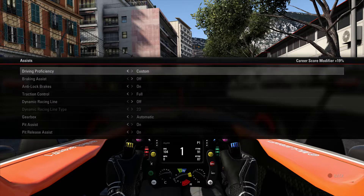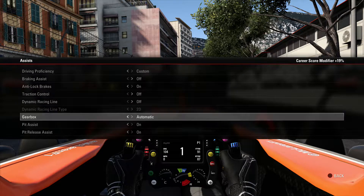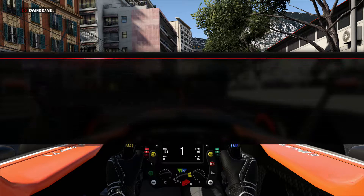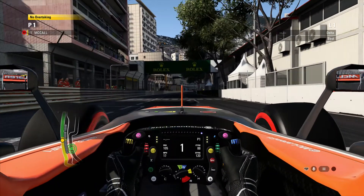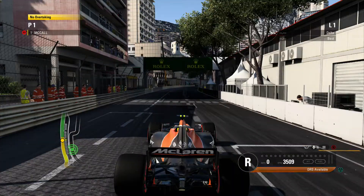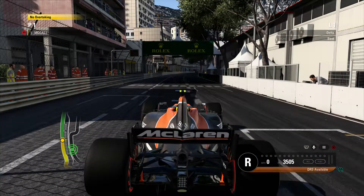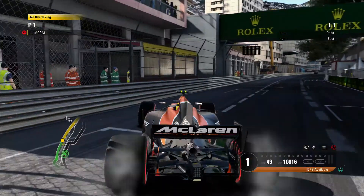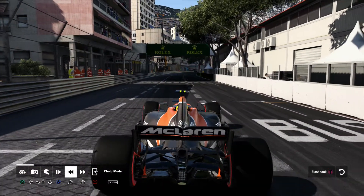I had traction control on so I'm going to turn that off because I want to try something. Wow, traction control was full! That may account for the fact that it was quite easy. Let's see if I can get a wheel spin — yes, I can get a wheel spin there. I've actually damaged my wing, but I don't really care. Here we go, this is going to be photo mode.